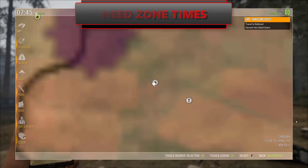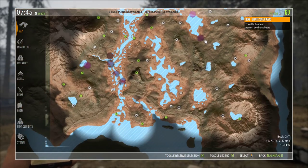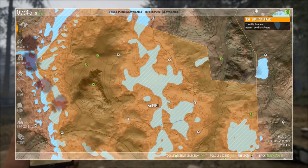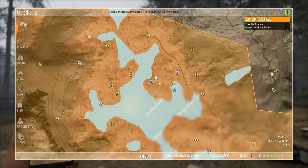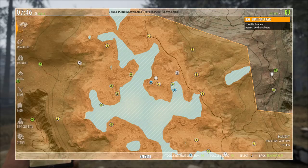Need zone times. I've had people say to me, 'Beard, I head out into my need zones and I don't see animals.' It's important to note the need zone times. Time of day will greatly affect when and if that animal will even be there. Animals tend to travel from need zone to need zone as they have certain paths they like to follow, but they can be pushed off that path. Following your need zones will give you a good place to start, but it won't be the definitive answer as to whether those animals will in fact be there.